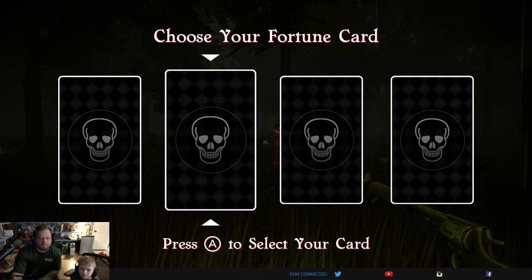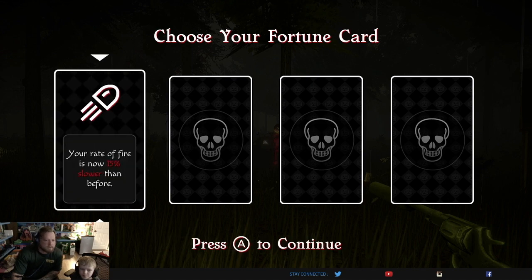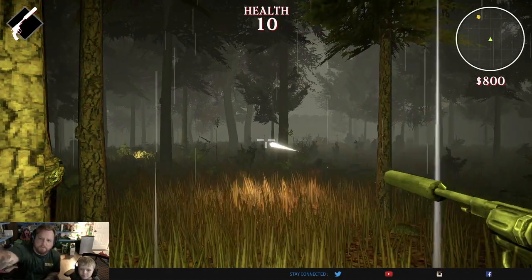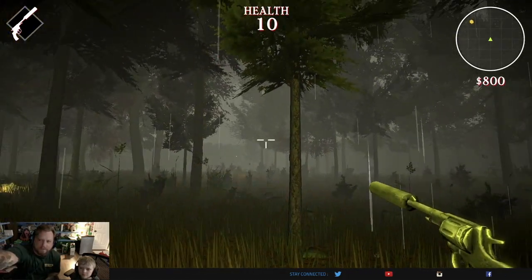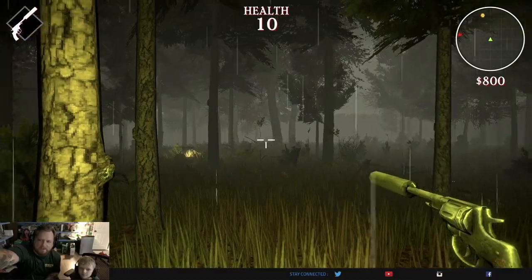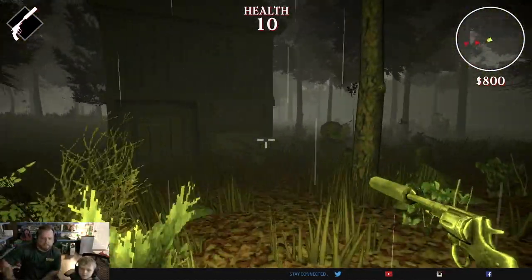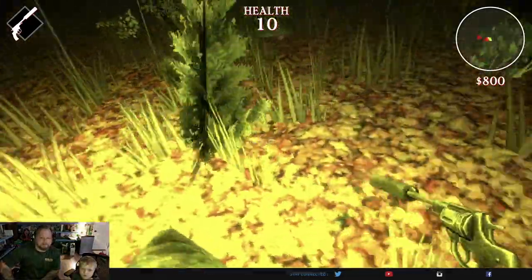Got a fortune card — your rate of fire is now 50% slower. So if you look on your map up here, the yellow thing, I think, is a weapon. But then the red things are the bad guys. Be careful.